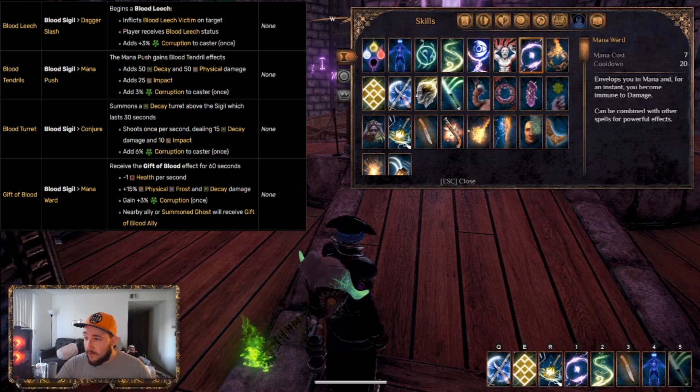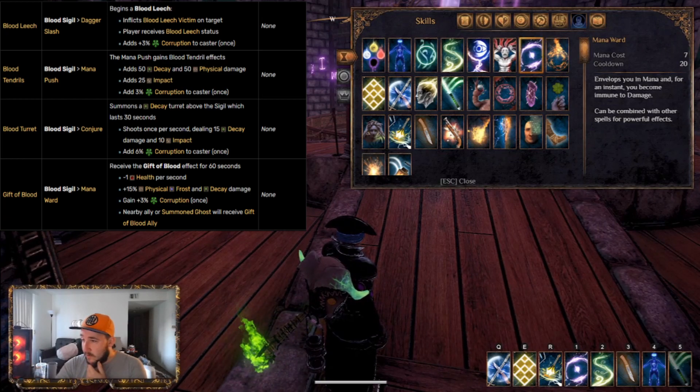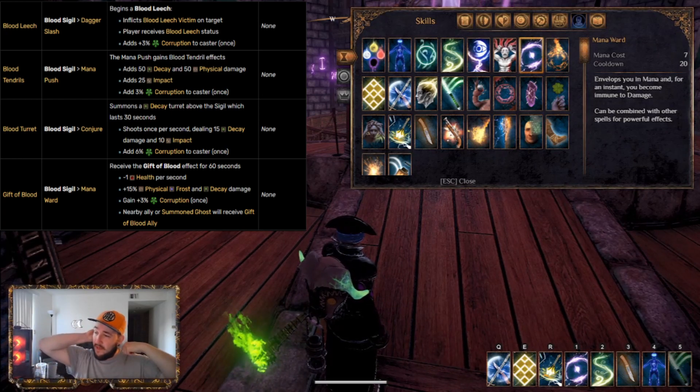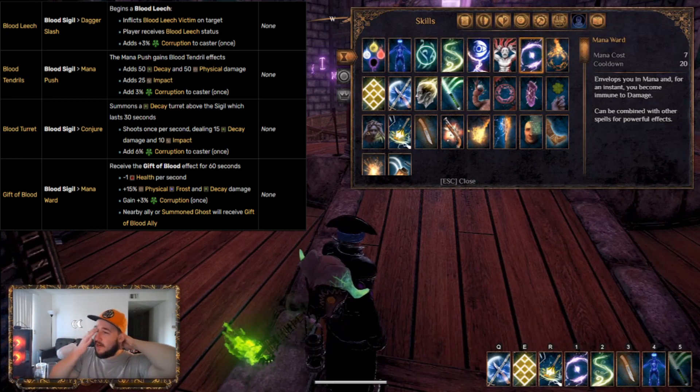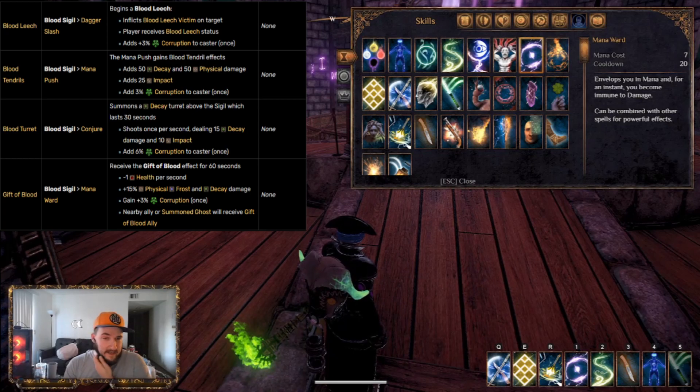When you use the Blood Sigil and Mana Ward, you will get the Gift of Blood, which does one health damage per second — not exactly ideal — but gives you 15% physical, Frost, and Decay damage, which is very nice. It gains Corruption 3%, which is whatever. And the nearby ally or Summoned Ghost will receive the same gift. It's got its drawback with the damage you're going to be taking, but at the same time it gives you so much Decay damage.